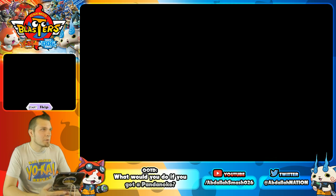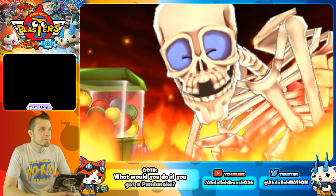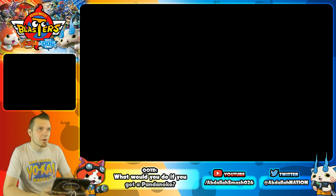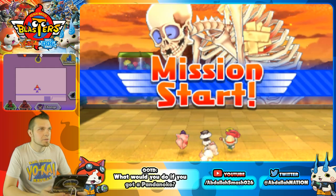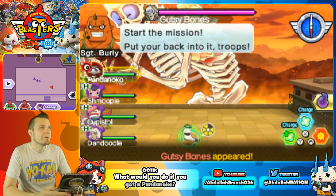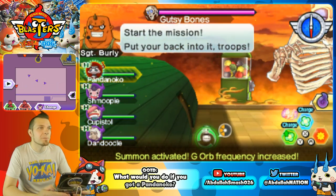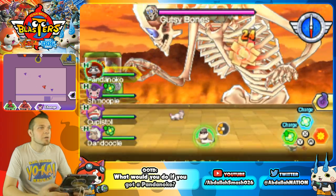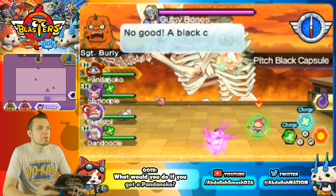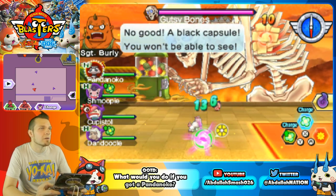Arguably I would bring Pandanoko into battle over Elderbloom. I think I would equip Pandanoko with an Elderbloom soul so that revives go a little bit quicker. You can just see how fast Pandanoko goes — he's like zipping around. You can see over here the In-Spirit. I can go and do this on myself.